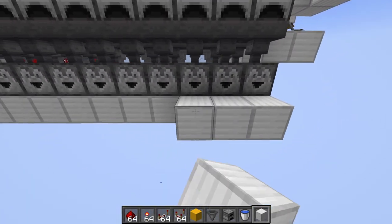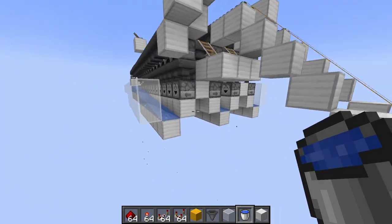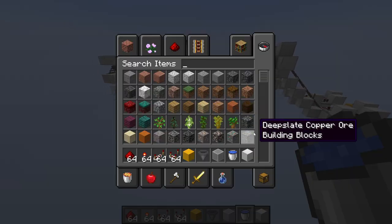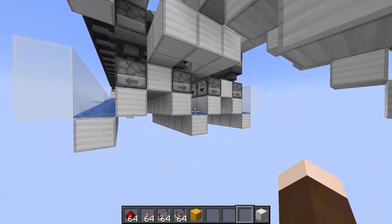We're just going to block that in with glass so that items cannot get on top of the droppers. We'll put this water stream in, one more on this side. Our first little sets of water streams are in, so our items are all just flowing out to the end here. We'll do the rest of the water streams later but I felt this part was good to get out of the way.